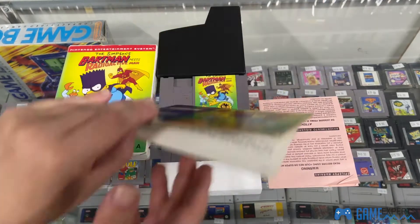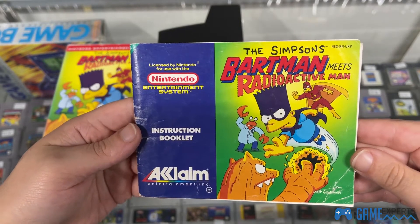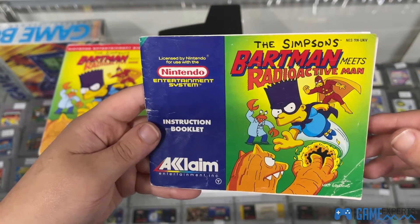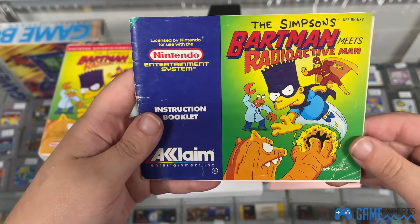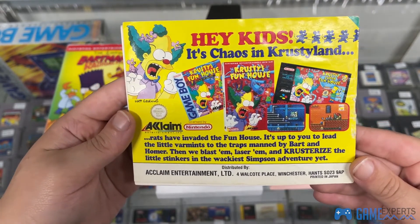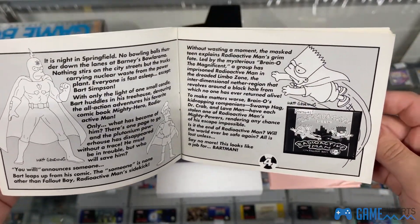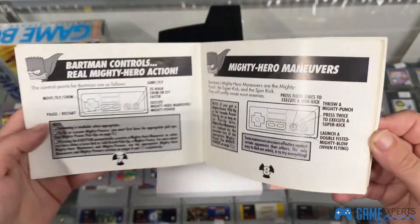And then we have the beautiful game manual. Nice little blue structure to the left, then Bartman versus Radioactive Man — I keep saying Batman, it's Bartman Meets Radioactive Man. Nice little artwork there. On the back there's promotional material for Krusty's Funhouse for the Game Boy, NES, and the SNES. The manual has some nice comic-style screenshots inside, along with more in-game screenshots, which is pretty cool.